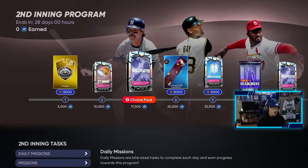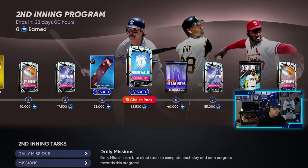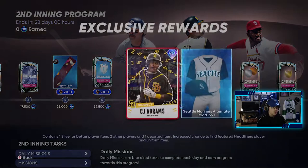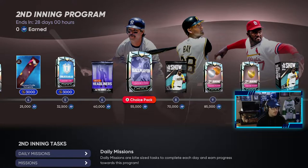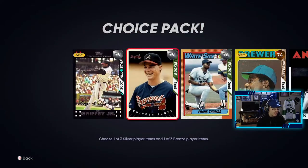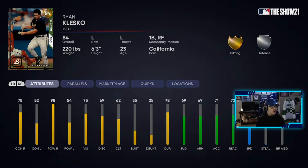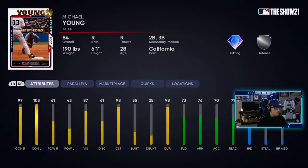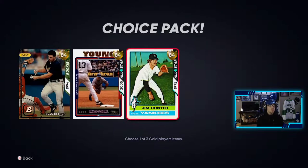The second inning choice pack includes Griffey Jr., Chipper Jones, Frank Thomas, Hank Aaron, and Dan Sudden Brooks Robinson. You get a ballplayer perk, some unlockables, a Set 3 Headliners choice pack that has Abrams in it which I've already pulled. You also get ballplayer perks, three packs, and second inning bosses where you get to choose. For the gold choice packs, some pretty decent players: Ryan Klesko, Michael Young, and Jim Hunter.